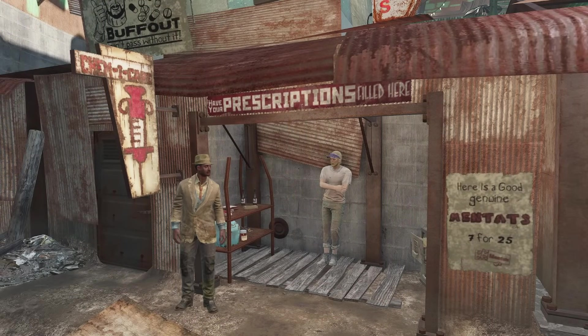Maybe the most notorious addictive chem in the Fallout franchise is Jet. Its popularity stems from the many controversies surrounding the timeline of its creation — and for those who've known me for a while, I am a Myron denier. Jet is a powerful hallucinogen capable of triggering strong bursts of energy and a euphoric rush. It can typically be found in small, easily portable inhalers, making it easy to administer. When inhaled, it provides a dramatic increase to energy, speed, and reflexes, effectively slowing down the user's perception of time.